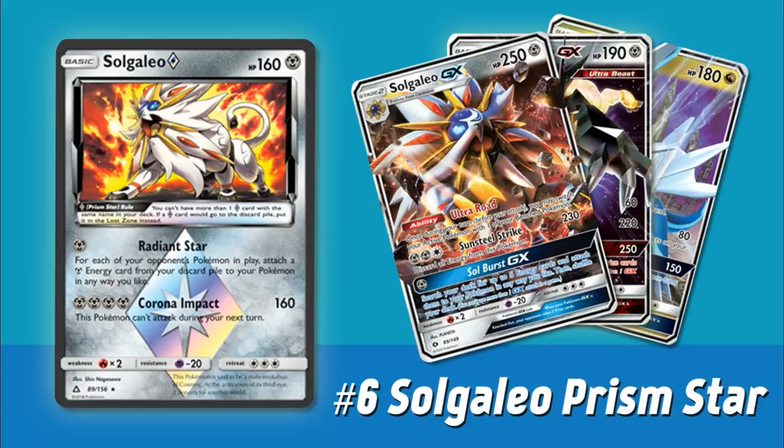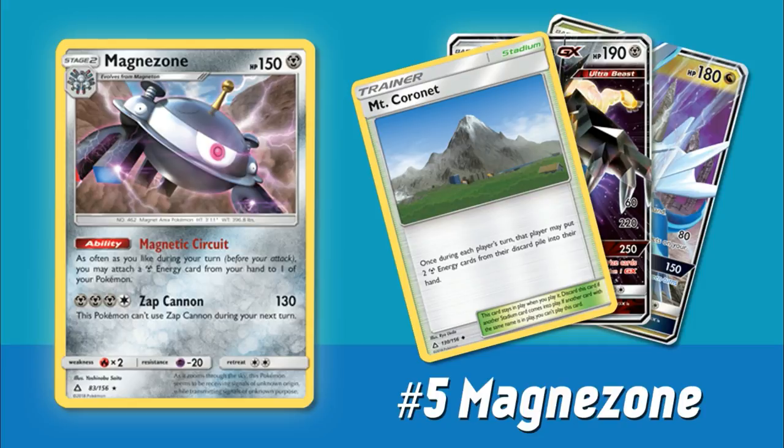Here we have yet another Metal Pokemon — Magnezone. This is definitely one of the other new big forms of Metal energy acceleration. It's a new Stage 2 Pokemon, actually very similar to the existing Magnezone from Breakthrough, but now you get to accelerate Metal energy instead of Lightning energy. It has this ability, Magnetic Circuit — as often as you like during your turn before you attack, attach a Metal Energy card from your hand to one of your Pokemon. We've seen things like Emboar from Black and White and Blastoise from Boundaries Crossed with similar abilities, and they've historically been very playable. Now that Magnezone is around with all this Metal support like the new Mount Coronet and great new Metal attackers like Duskmane Necrozma and Solgaleo Prism Star, there's a lot going on for this card.